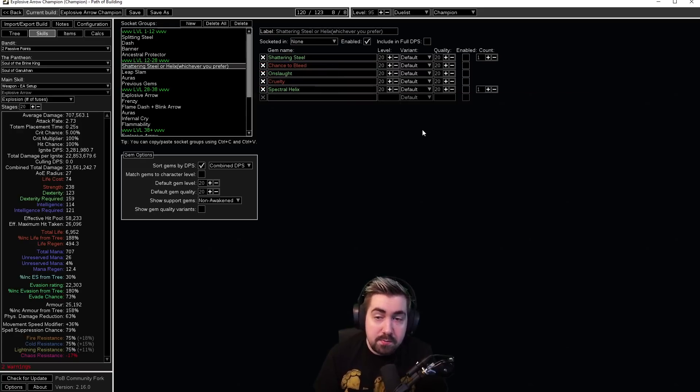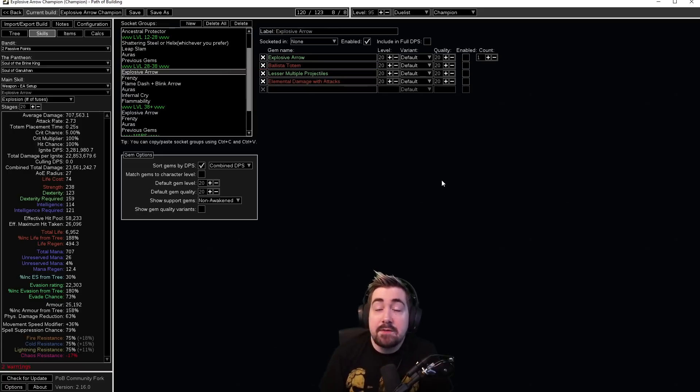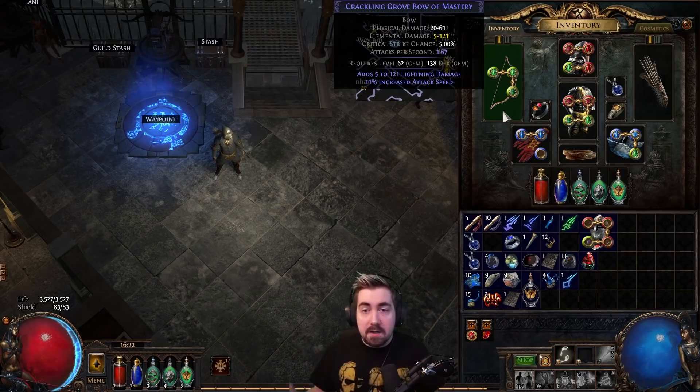You're leveling up with Splitting Steel, and then at level 12 you can choose whether to use Shattering Steel or Helix. If you're a bit more advanced you can keep using Splitting Steel for monsters and switch to Helix or Shattering Steel for bosses. As early as level 28 you can switch to Explosive Arrow. The most important thing with gear at this point is just to have a short bow with attack speed. The bow I'm using at level 66 is just a basic short bow with attack speed — don't use a Colossus Bow or a slower bow type. Stick to a short bow, grove bow, or thicket bow with high attack speed.